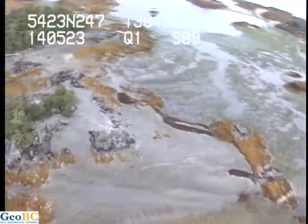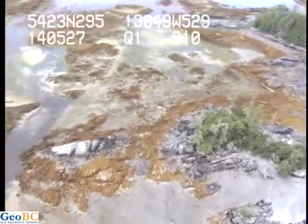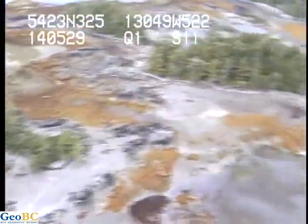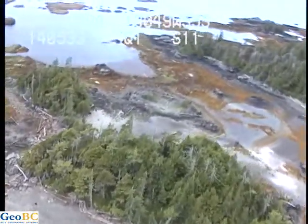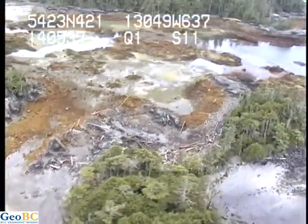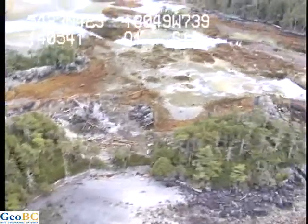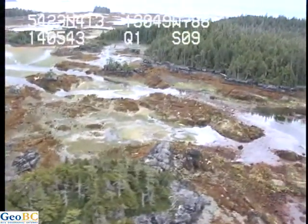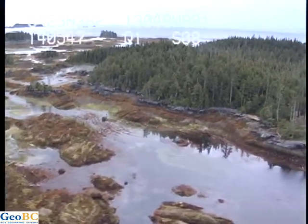Ulva, zostera, sargassum. Sargassum fronds with macrocystis — might show up in photo four. The drift logs are all willy-nilly scattered all over the shoreline, probably because we've had high tides and not much wind.